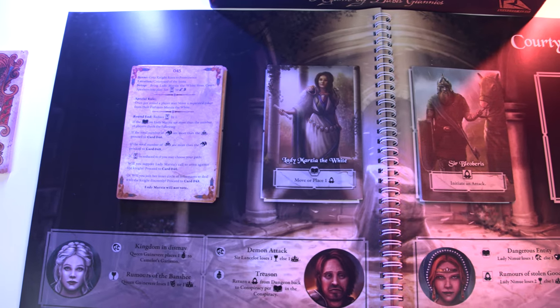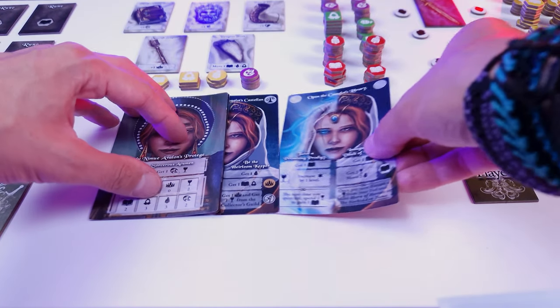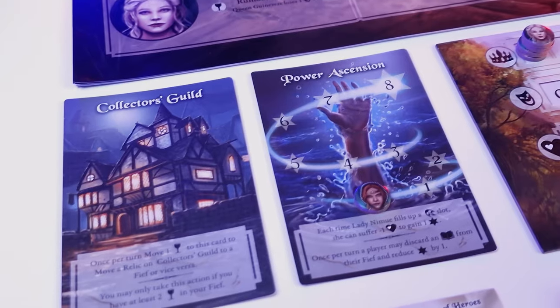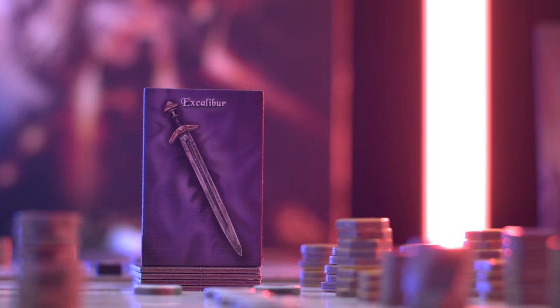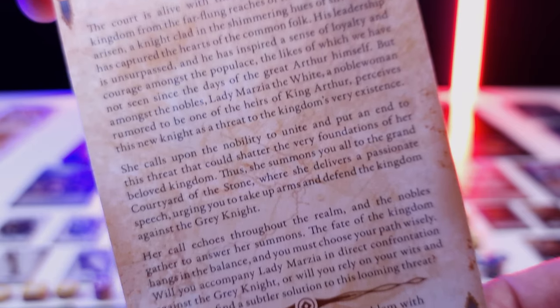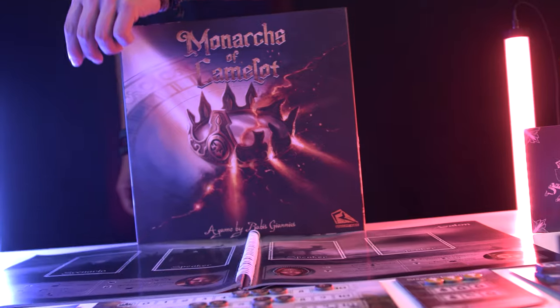The Monarchs of Camelot is a storytelling game where players determine how the story will unfold, through voting or based on the decisions they have made during the scenario. The game takes place on two levels. The first level is the decision cards that players will play and the actions they will perform to fulfill one of their two personal goals. The second level is the scenarios and situations that involve the characters in their quest to claim the Monarchy of Camelot. The game allows players to replay the same story from a different perspective, going in a different direction each time and reaching a different ending according to the decisions they have made.